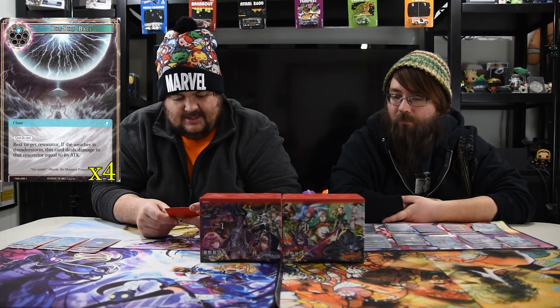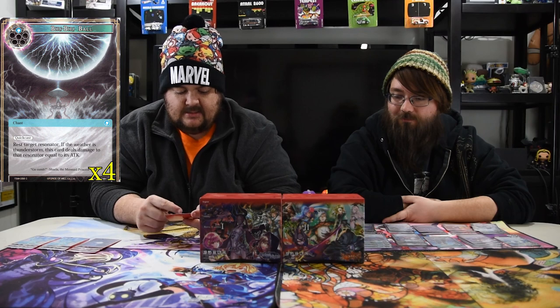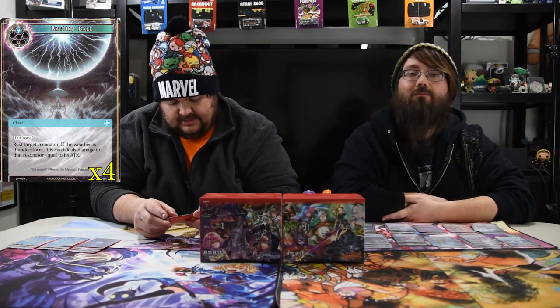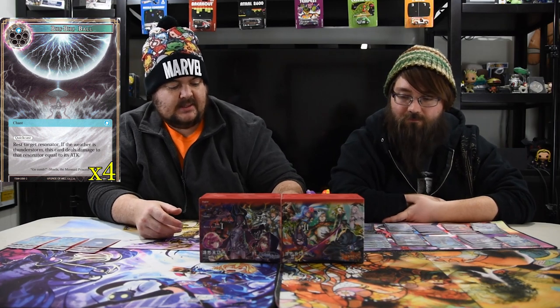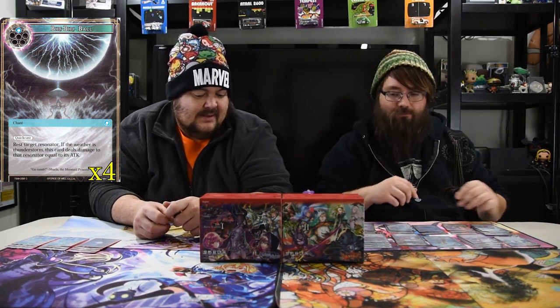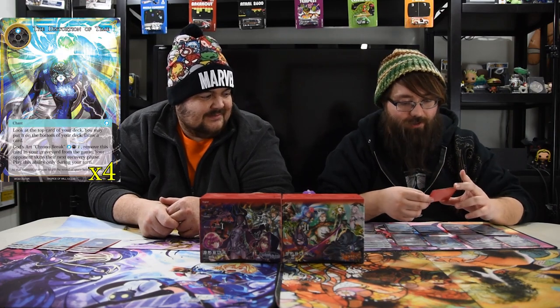Next up is Beer Beer Ball — one of the kill spells of the deck, and the art is amazing. It's one blue, quick cast: rest target resonator, and if the weather is Thunderstorm this card deals damage equal to that resonator's attack. It uses the Thunderstorm mechanic and is there to kill whatever dude you need. If you don't have Thunderstorm, it can still tap down that dude — like if they have a 10/12 and you can't deal with it, just tap it down for now.